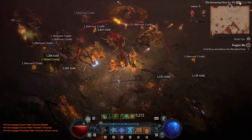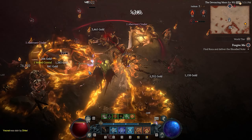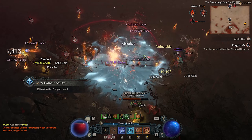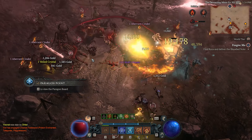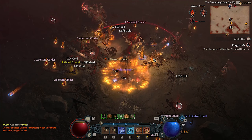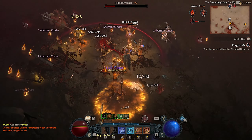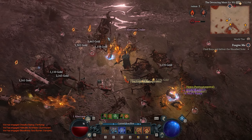Once you're absolutely decked out, just test yourself — see how deep you can get in the pit, see what score you can get in the gauntlet, try and beat the tormented level 200 bosses to flex. That's the endgame. I'm finding it super fun, really rewarding, and it feels probably the best it's ever felt right now in Season 4. I think they've done a good job of really adding different layers to the endgame.